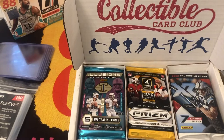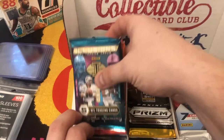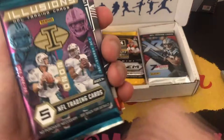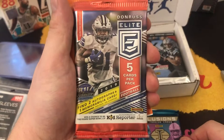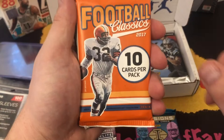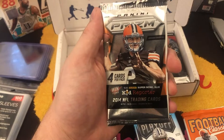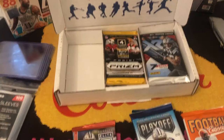Let's go from left to right. We'll pull it out and set it down. We've got an Illusions 2020, an Elite Donruss 2019, a Football Classics 2017, then a Playoff 2020 pack, and then a 2014 Prism with Johnny Football.